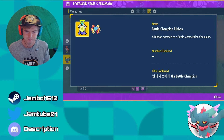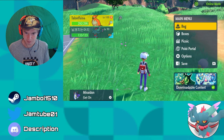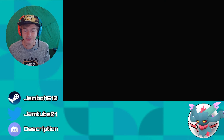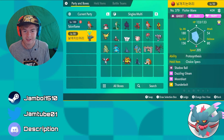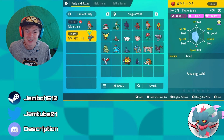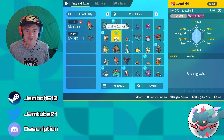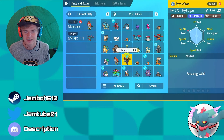It actually has a Partner Ribbon and a Battle Champion Ribbon — those are very cool. The best part about this event is if you go into the box and check its stats, this thing is literally perfect. You cannot get better than this.